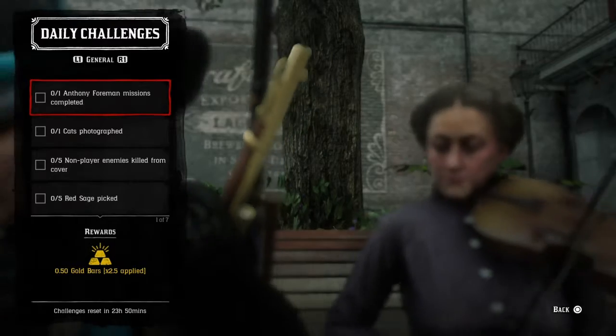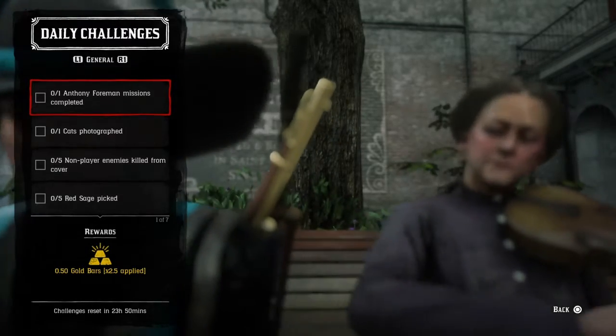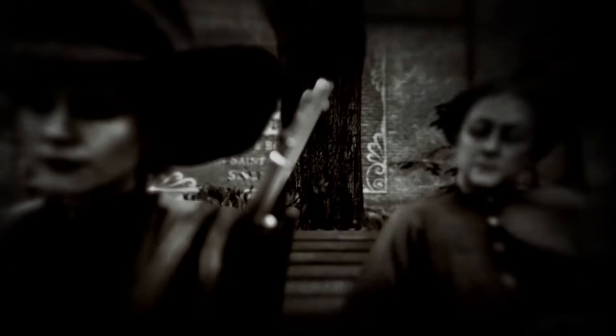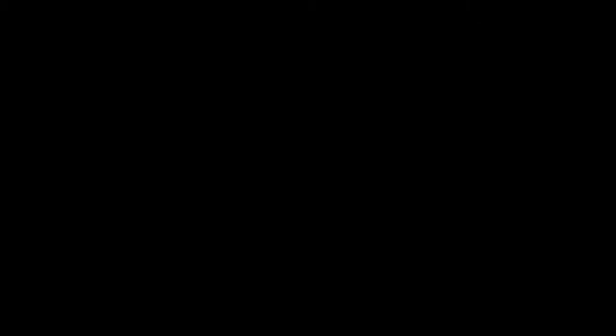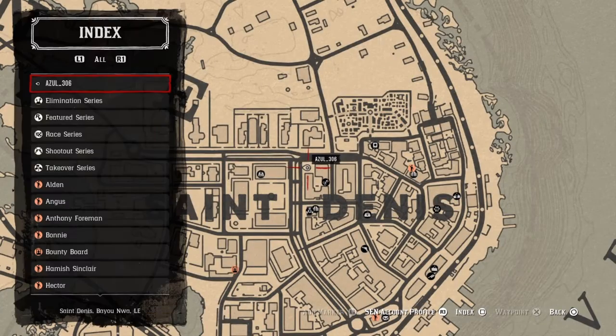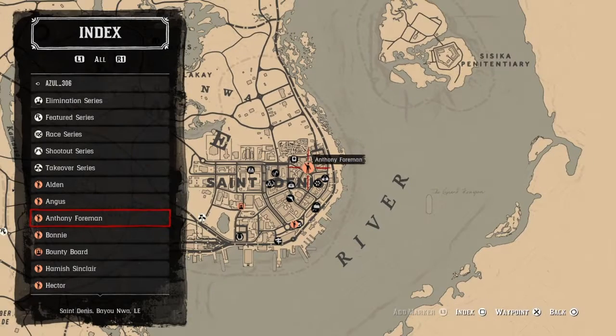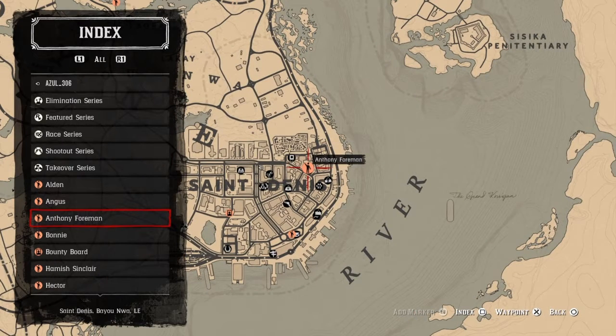For Anthony Foreman missions completed, let's take a look and see where he's at today. Anthony Foreman for me is located in Saint Denis — how convenient, I'm right there. So go talk to Anthony Foreman today, complete his mission, and then that daily will be completed for you.